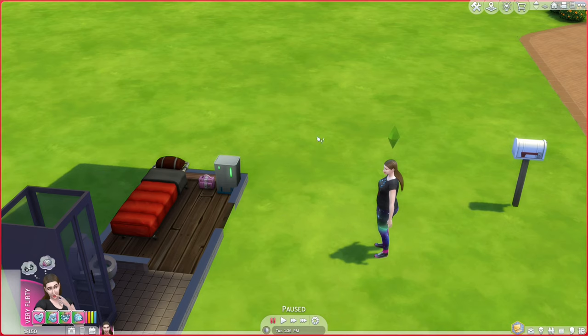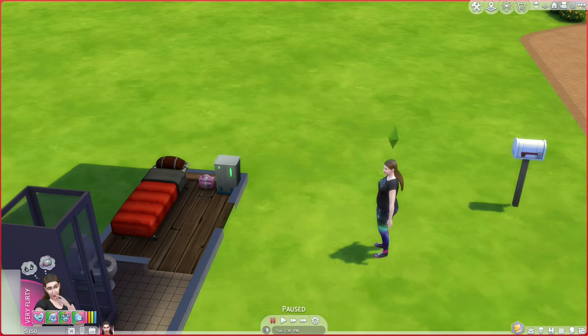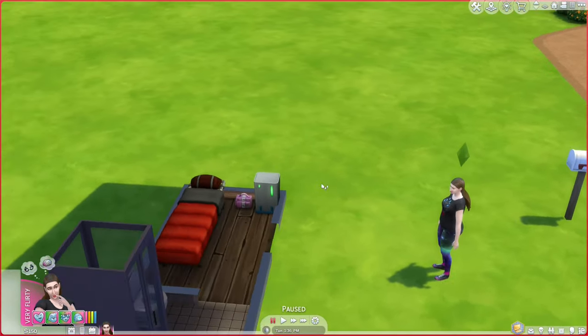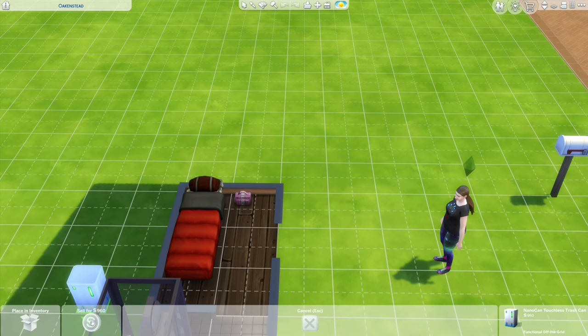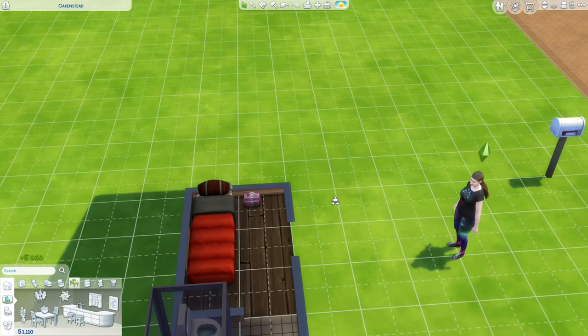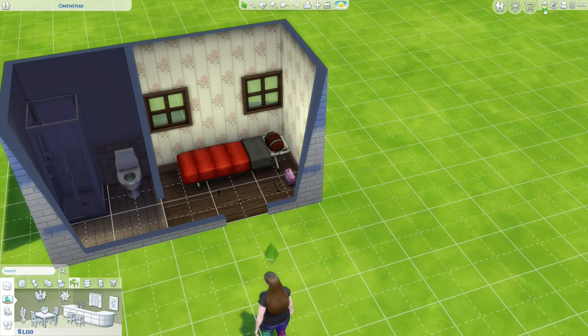I have until Thursday morning to spin again, so we have the rest of Tuesday and all of Wednesday. I bought this trash can, but it may have been a mistake — even when I clean something up, it's not giving me the money. I don't know if it's because I'm off the grid. It's taking the trash away and she can't throw it away manually, and I didn't get the simoleons for it. If that trash can isn't going to work off the grid, it's not worth the 1,200 simoleons I paid — and I'm only getting 960 back selling it. Lesson: do not get that trash can until you have off the grid taken away.